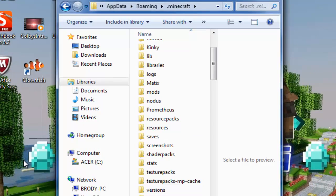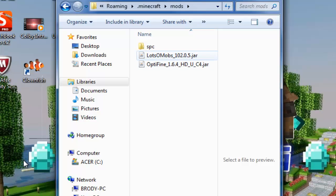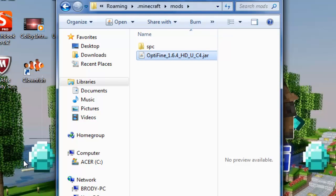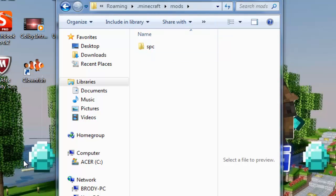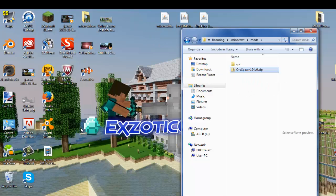We do not want to go into the bin folder. As you can see, I already have mods installed. This also works with Optifine too. Then all you have to do is drag the mod file in there — that's all you have to do.